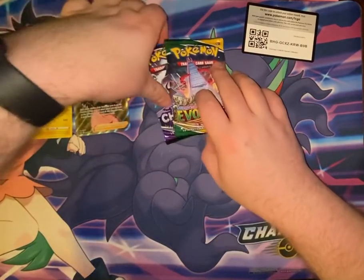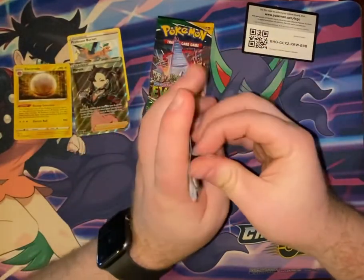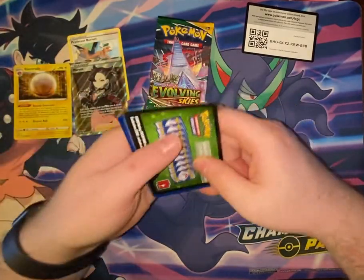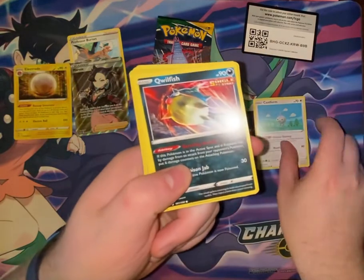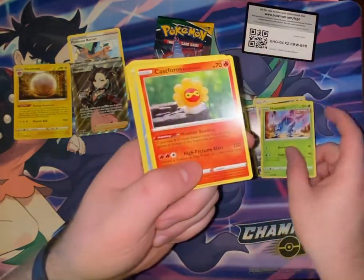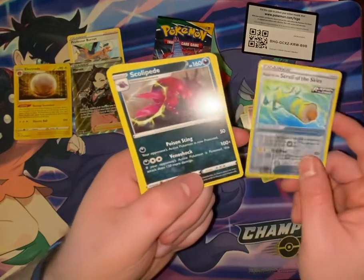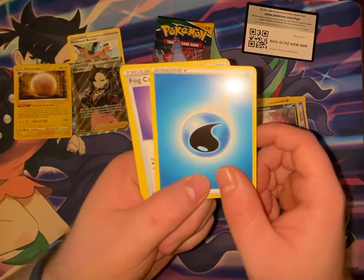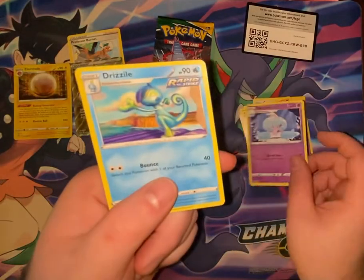Pack three is Chilling Reign — got the Galarian Articuno on the front. We have Castform, Qwilfish, Ralts, Heracross, Castform Sunny Form, Rapid Strike Scroll of the Skies, Scolipede, Water Energy, Fog Crystal, Hattrem, and Drizzile.